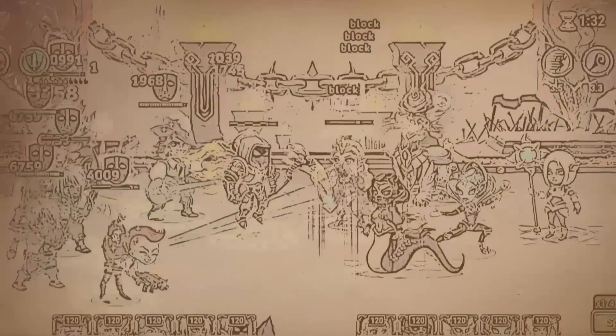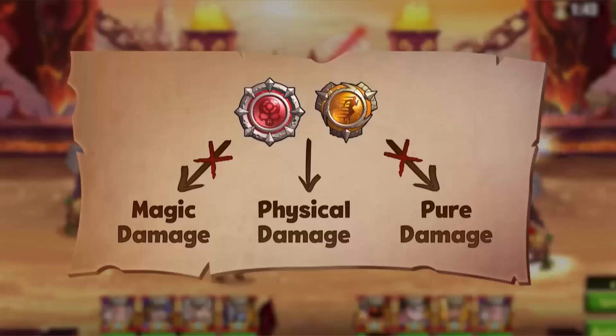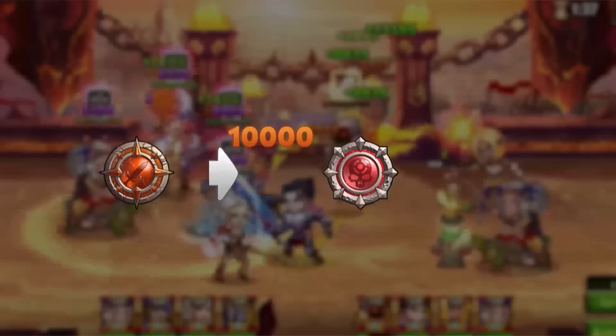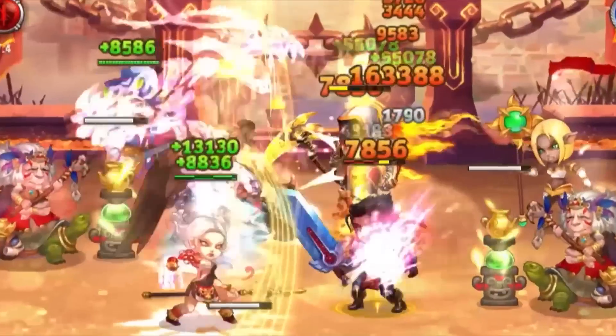As you've learned from previous episodes, critical hit chance and dodge are only applied to physical damage, enhancing or negating it. Critical hit chance, or crit for short, is an offensive special stat. It determines the likelihood to double any outgoing instance of physical damage, allowing Guardians to deal crushing strikes.